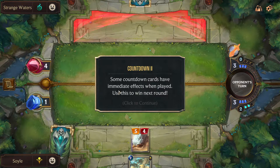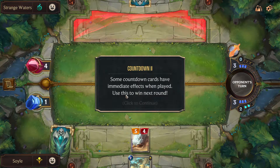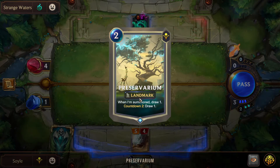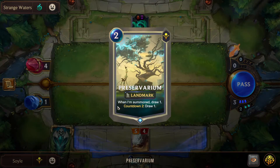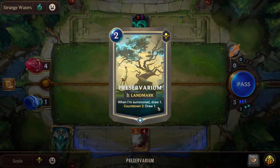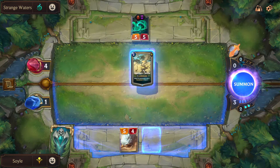Now it's gonna give us a second challenge: Countdown Two. Some countdown cards have immediate effects when played — use this to win next round. This card over here is also a landmark, also two mana. When summoned: draw one — that's something that will always happen. So if you summon this card it will give you the draw one immediately, and at Countdown 2 it will be destroyed and you will draw one more. That's how it works, just play it right now.